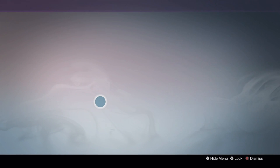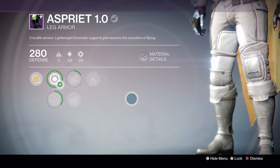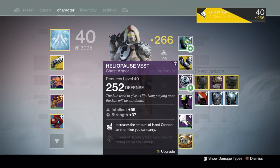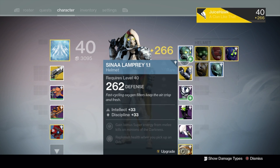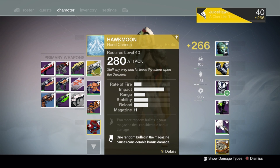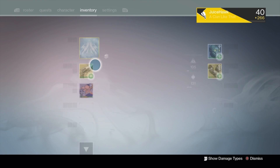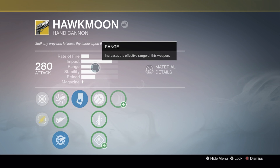You heard correctly — Motes of Light now level your equipped weapons and armor at an alarmingly fast rate. I had my Hawkmoon, so I tried it out. It took me between 20 and 30 Motes to level up completely, all the while leveling up my equipped armor and other weapons. You do nothing besides use an inventory item and end up with completely leveled up exotics, legendary items, everything.